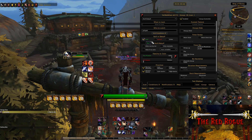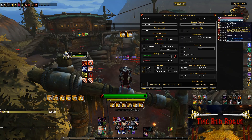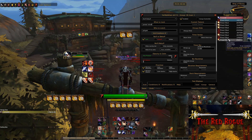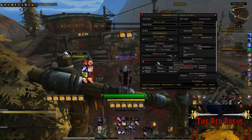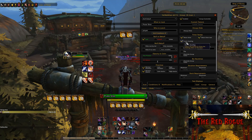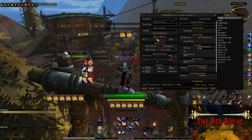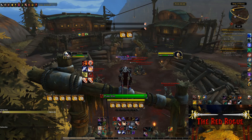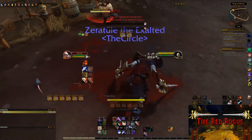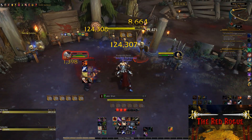Now we're going to pick the buff slash debuff again for our icon type, and type in Pistol Shot, since that's the particular slow we're trying to track. You'll want to make sure you select the right version of a spell, as some of them, like Pistol Shot, have several different moves in the game that are called Pistol Shot. The first one is usually the correct one, and will have a light blue background if it's an ability, or a purple background if it's a buff slash debuff from a trinket or from your spec. For this example, you'd also want to make sure you change the option from buff to debuff, and that you're trying to see if the debuff is on your target and not on yourself. Otherwise, it won't work at all. It really just comes down to understanding what you're trying to track, and breaking down the thought process into each individual step, then feeding that information into the addon.